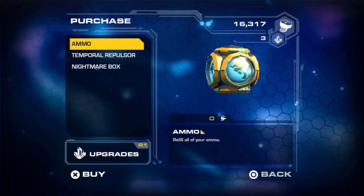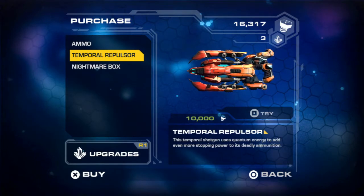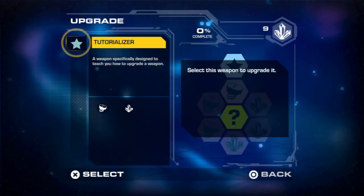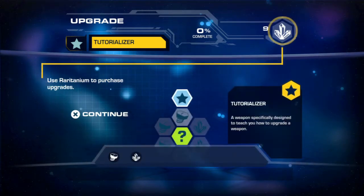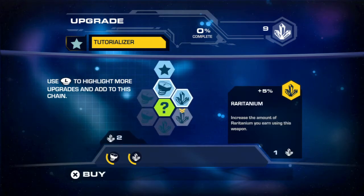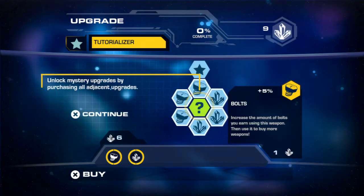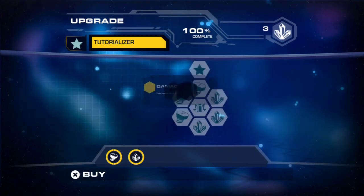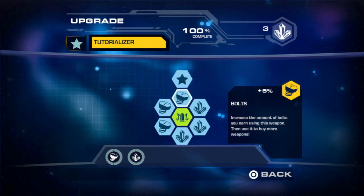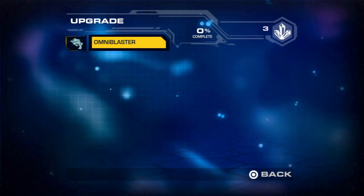All right, let's shop. 'Welcome to the Grumblenet Weapon Shop — your go-to store for weapons, ammo, and upgrades.' Let's do upgrades because we have that raritanium. Tutorializer. So weapons specifically designed to teach you how to upgrade a weapon. 'Use raritanium to purchase upgrades.' Make stuff hurt more. So this just increases our bolts. Now we can actually upgrade our stuff here — let's upgrade our omni blaster because we're probably going to be using that a lot.